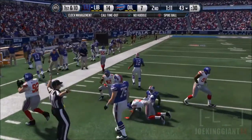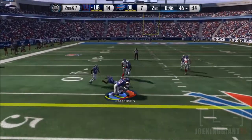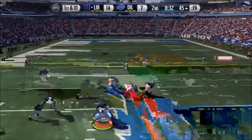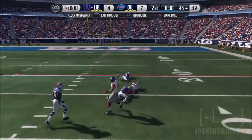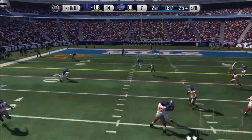Morgan Burnett, our strong safety, forces a fumble from that receiver — it was just insane. I didn't expect that from him. That's his first forced fumble in a while — good job Morgan Burnett! I still think he's a good signing, but I do want somebody else out there eventually.